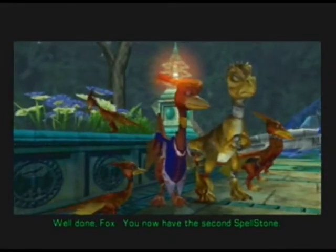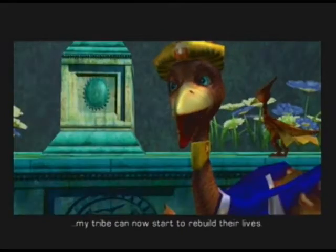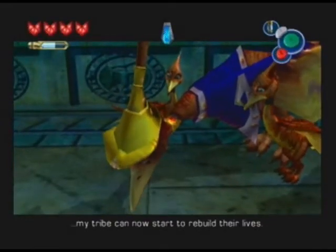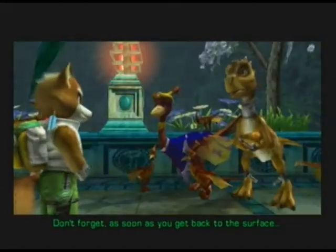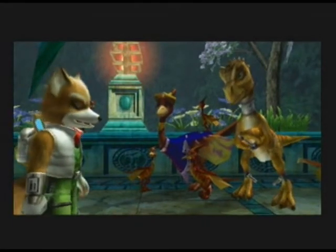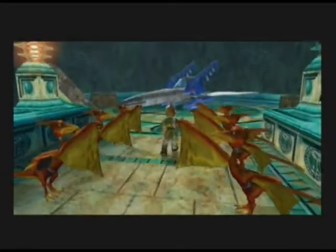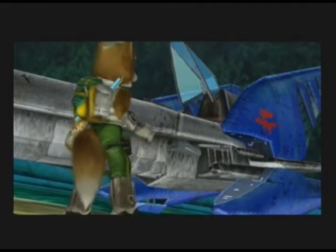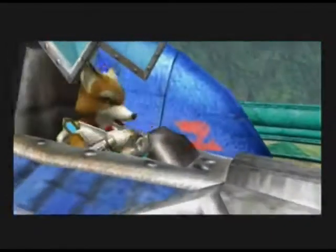Well done Fox. You now have the second spellstone. And with Scales gone, my tribe can now start to rebuild their lives. I am forever grateful. Don't forget — as soon as you get back to the surface, you need to find the Ocean Force Point Temple. Alright ladies and gentlemen, we are done here at Cloud Runners Fortress. I will meet you back in Fortentail Hollow.